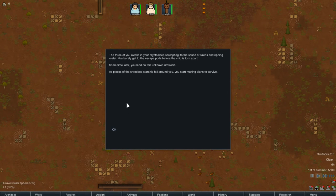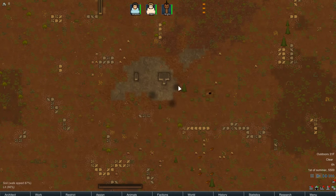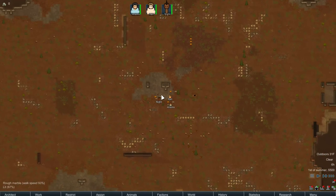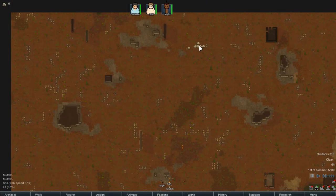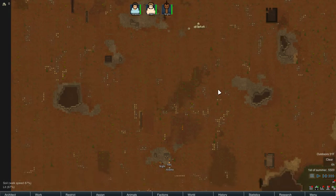Three of you awake in your cryo-sleep sarcophagi to the sounds of sirens and ripping metal. You barely get through escape pods before the ship is torn apart. Sometime later, you land on this unknown rim world. As pieces of the shredded starship fall around you, you start making plans to survive. Are we naked? It's like Alaska brought clothes, that's good. We're all flat and naked except for night. And oh — we have muffalo though. That's a good sign.